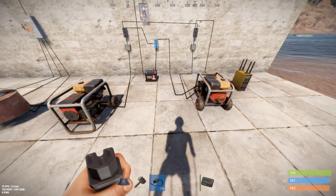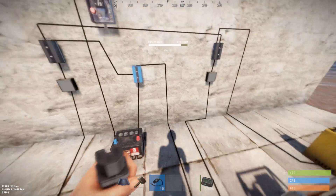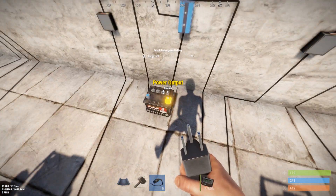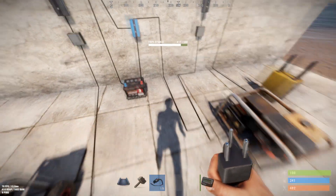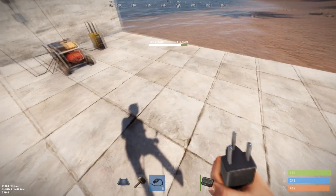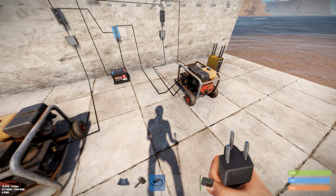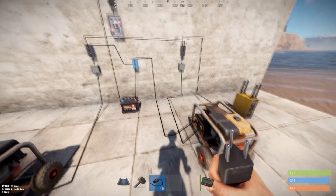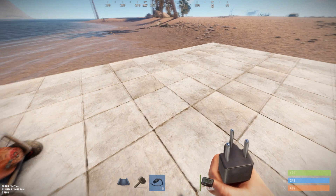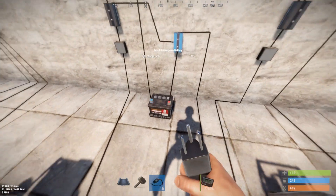One thing to note: if you do this with more than one generator, watch your power output. You're only getting battery power minus one for the blocker, so that gives you nine units of power. You can't even start nine generators because you'll need branches or a splitter, which also uses a unit or two of power. You can probably start six or seven generators off of one battery.